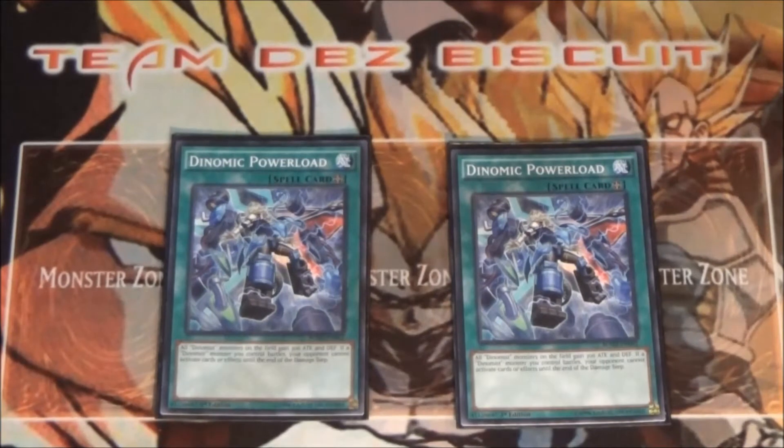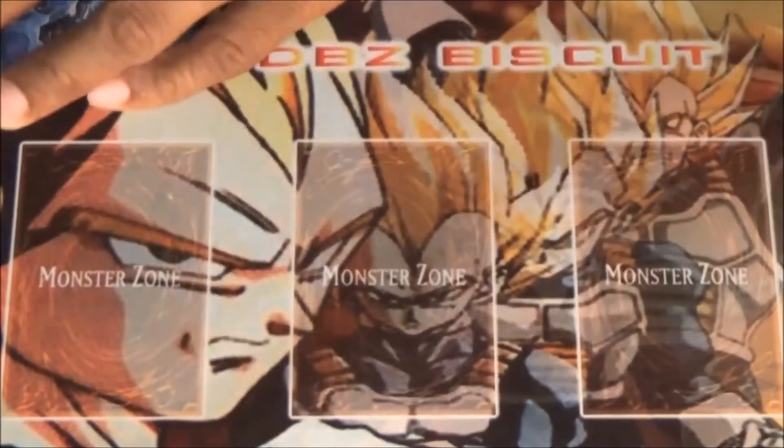For our spell cards, I'm running two Dinomist Charge — Power Overlord. This just helps get major advantage, making it so your opponent can't activate effects during the battle phase, and also giving that 300 attack boost. That makes your monsters big very fast.